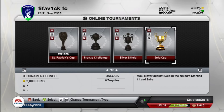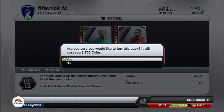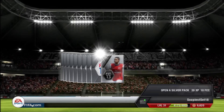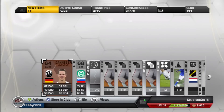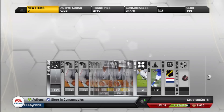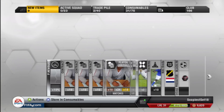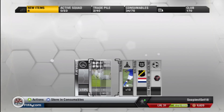Hey guys, ViviVic here with Match'n Pack episode 20, a special silver episode. What we're going to try and do is win the silver cup, but we don't have any silver players. As you can see, I've got 43k in the top right. I have sold all the teams and all the players except for the BPL team. I'm going to smash open loads of silver packs, build a silver squad and keep improving it until we win the silver cup.